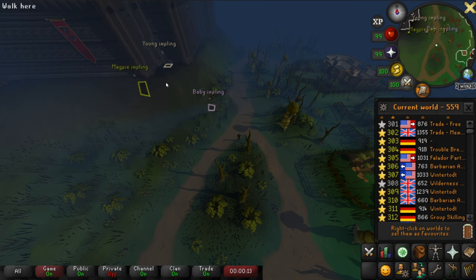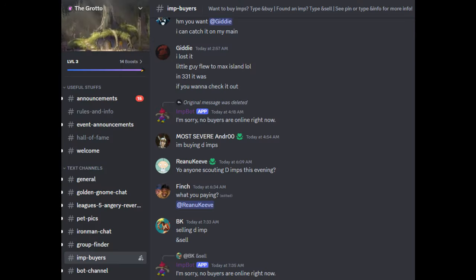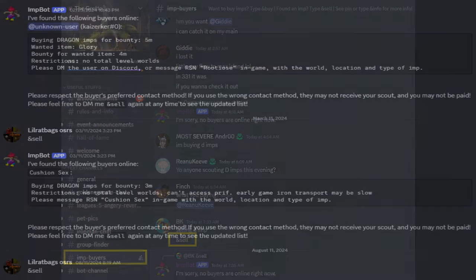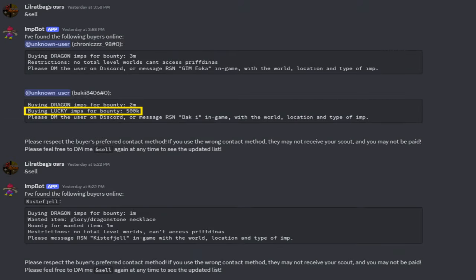Before you spot any of these, you want to make sure you have a buyer in place. To do that, go into the Grotto Discord, go down to Imp Buyers, and type 'sell'. It will then message you directly with any buyers currently online and what they're going to pay for the Impling you find. Most only buy Dragon Implings, but you do occasionally get ones that buy other types too.